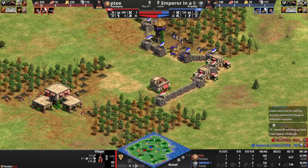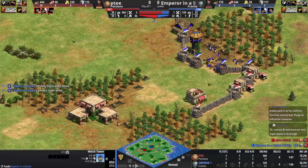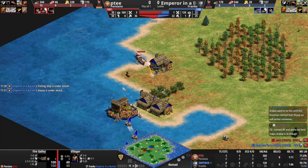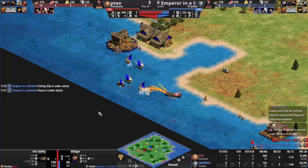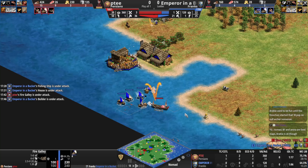Nomad team games is arguably a top three team game map. It's kind of chaotic — I've cast a few White Wolf Palace games on Nomad and it's insane trying to keep track of everything when it goes late, and it usually does go late. PT is now going to clean up the fish.